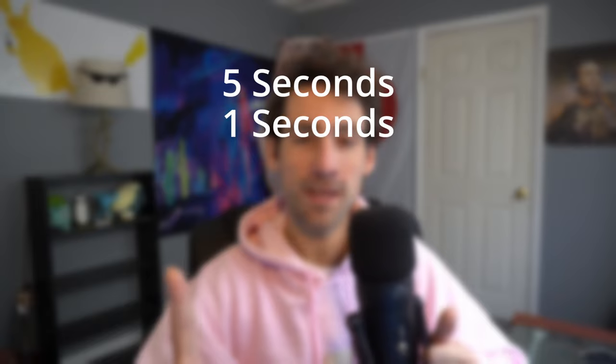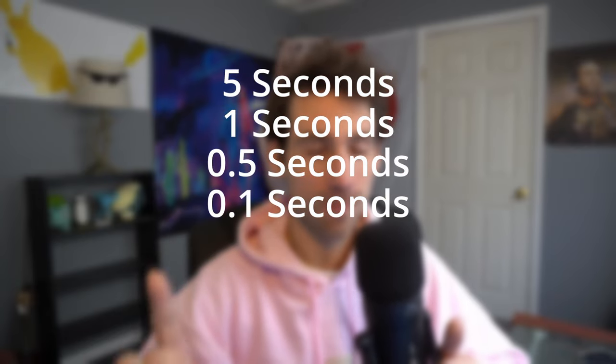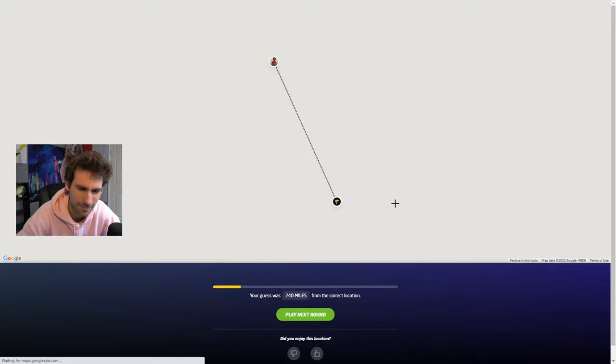We're going to start off with five second rounds, then one second rounds, 0.5 second rounds, 0.1 second rounds, 0.05 second rounds, 0.01 second rounds, and then we're just going to add a bunch of zeros until we can't do it anymore. If you're wondering what a 0.01 round looks like, it's basically you have to take that information, figure out where you are in the world, and try to get as close as possible. We're going to see how low we can get until our eyes physically cannot even comprehend the pictures.